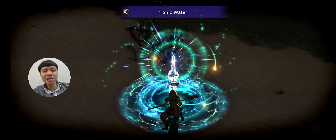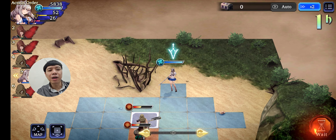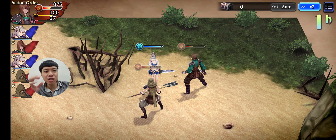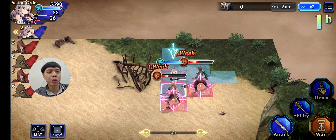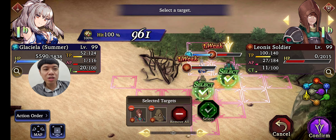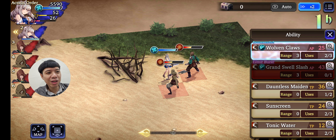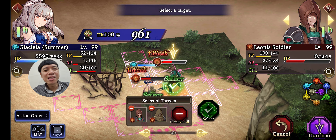It can attack two enemies all at once, but it doesn't just target an area nearby — it chooses each unit: one, two, or three units all at once. Let me try that again — see, it's choosing the unit. It's different from an area-of-attack type of attack.